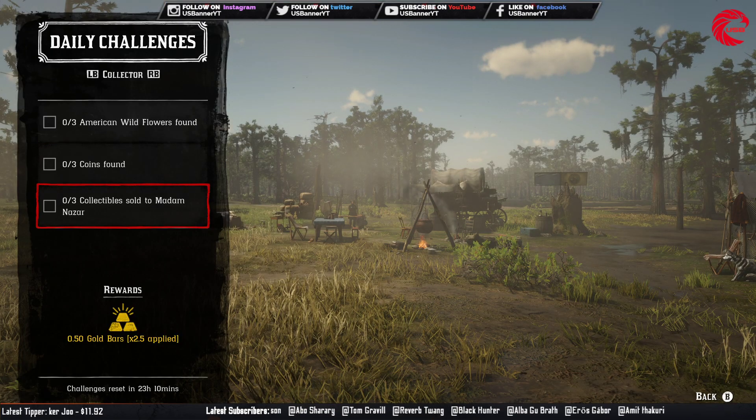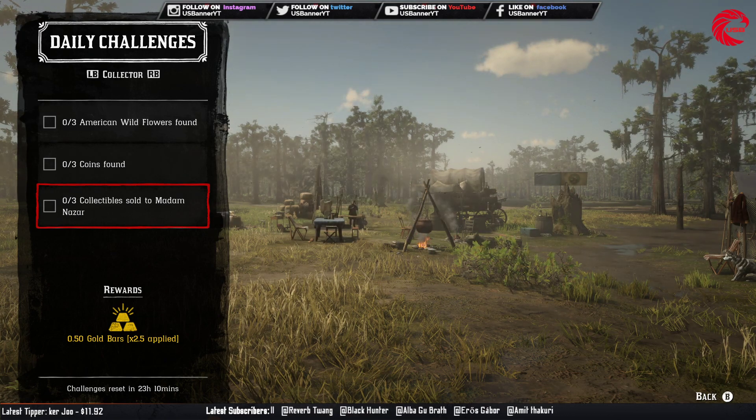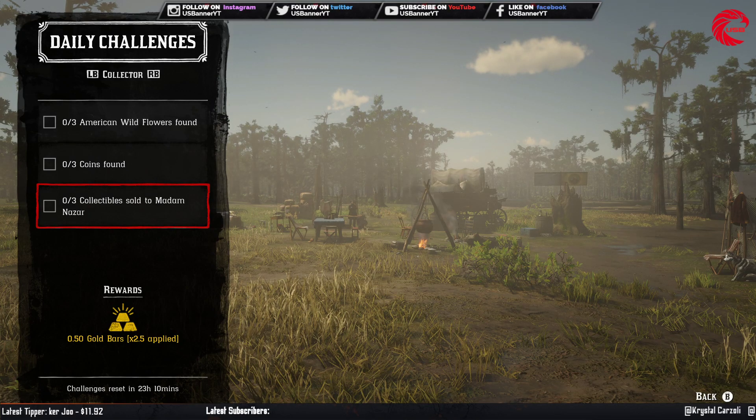After that you have to sell 3 collectables to Madam Nazar. You already know where Madam Nazar is today. She is beside the Heartland, Bluewater Marsh, and Valentine. She is between them. Go to this location, meet with Madam Nazar, and sell any 3 collectables to her.